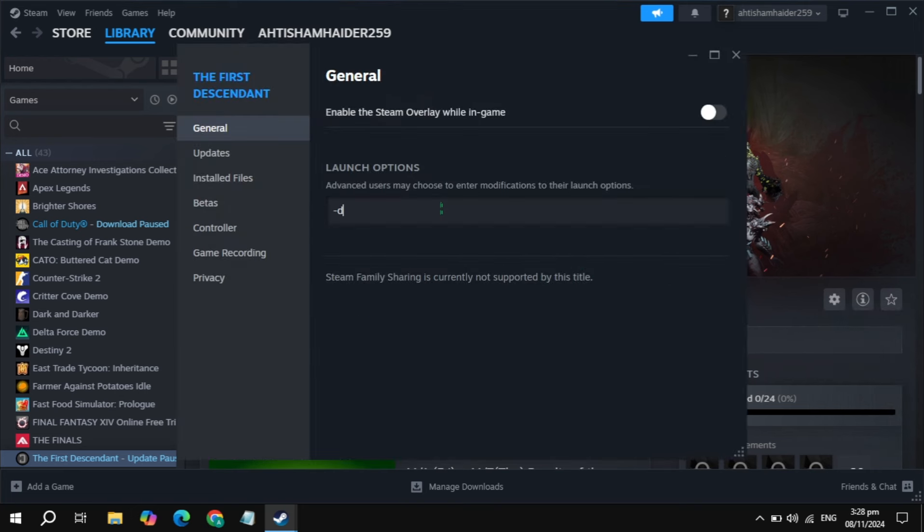Just type here minus dx11, then launch the game and check if the problem is fixed. If your problem is not fixed, then type here minus dx12, launch the game, and check if the crashing or freezing problem is fixed. If not, then type minus d3d11, launch the game, and check again.